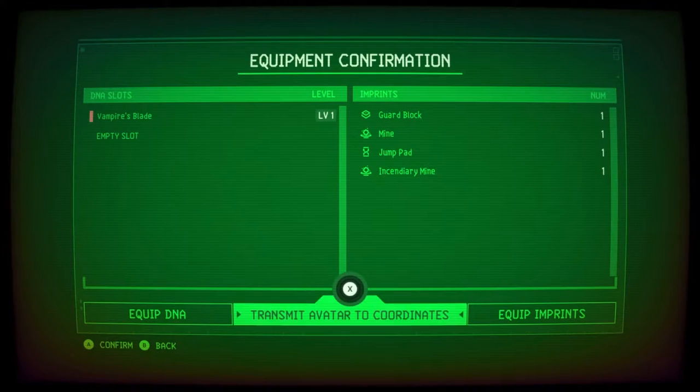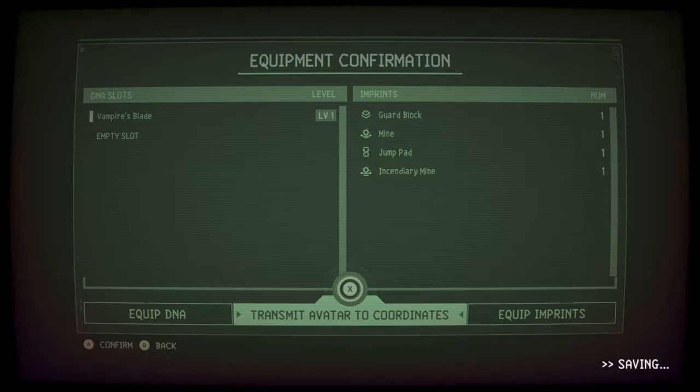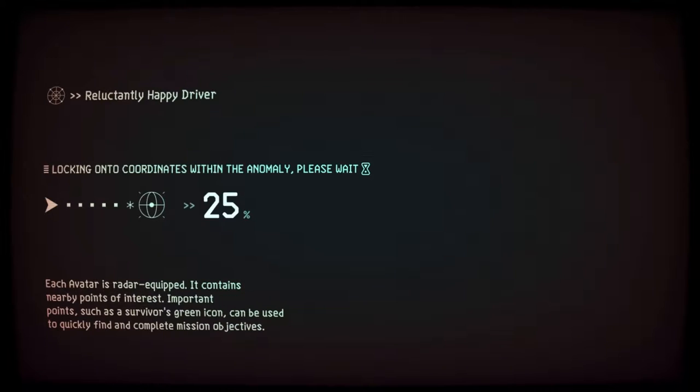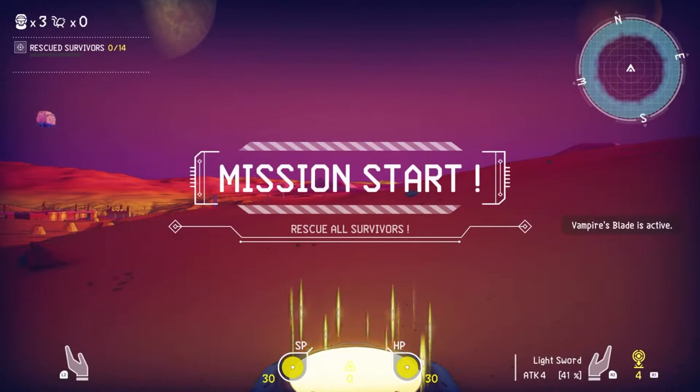Reluctantly happy driver, vampire blade — of course, mines. Let's go. Transmit avatar to coordinates. So I guess these worlds are procedurally generated, and I find that fascinating, because whatever experiences I have in this video game are generally not gonna be the same as yours, at least if what I'm gathering from this game is to be believed. The story is the same of course, and your objectives are the same, but I think the worlds are different.